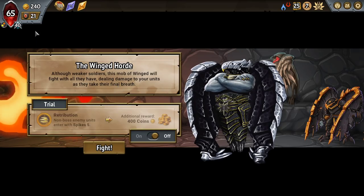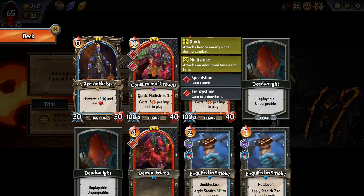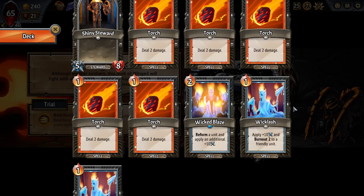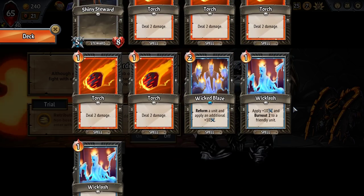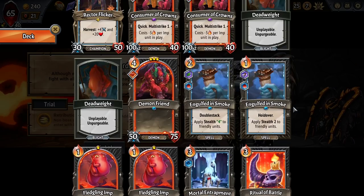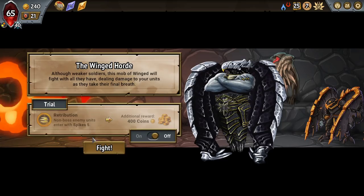Non-boss enemy units enter with Spikes 5. So we take 10 damage every round on the Consumer of Crowns? Wow. Can we not do that? I don't think we can do that. I actually think that would probably cost us the run. Wow — you found it. You found my Kryptonite.